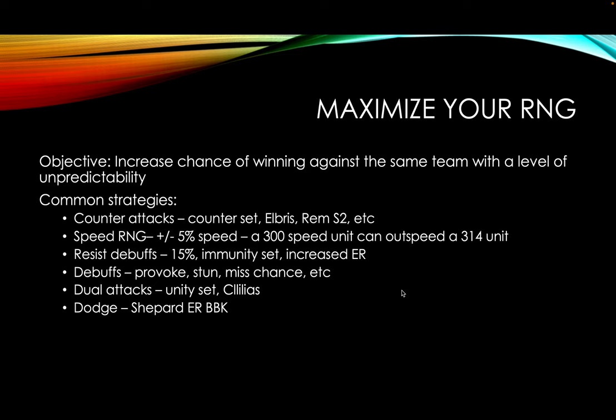Resist debuffs — this is particularly important for a tanky defense. Your opponent may be relying on stuns or defense breaks to clear your team. Any way you can make landing debuffs harder is going to add a level of RNG — obviously the natural 15%, but immunity and extra ER also add to their dice rolls.